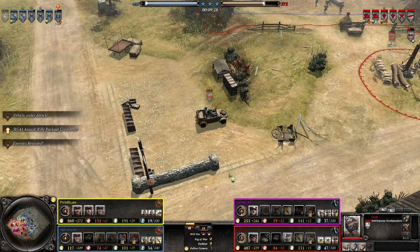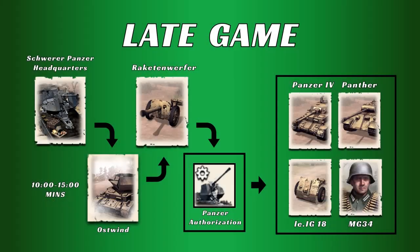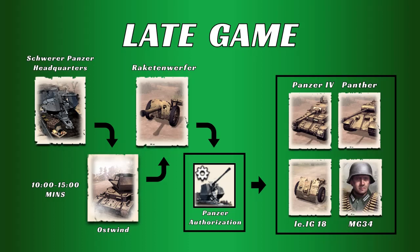At Veteran C1, your Kubel has access to the very powerful Detect ability, which reveals enemies on your minimap. In the late game, the first thing you want to do is build your Schwerer Panzer Headquarters in a safe location. Do not upgrade it with Panzer Authorization yet — you don't need it. Then you want to build the Ostwind. The timing of this is very important and you want it to come out as soon as possible. Ideally this would be at about 10 minutes, maybe even a little bit earlier. At the very latest, this should be at about 15 minutes, depending on how good or bad your fuel control was throughout the game.